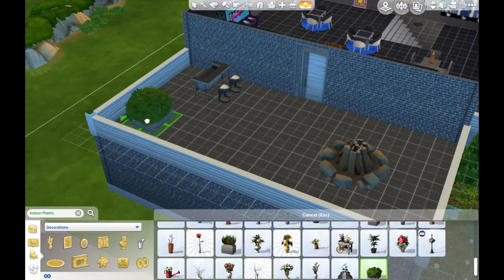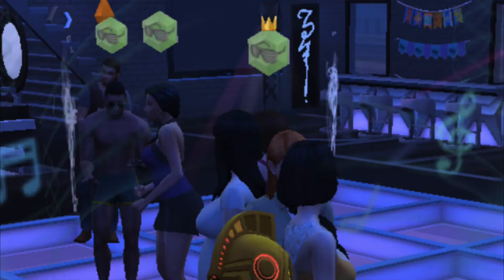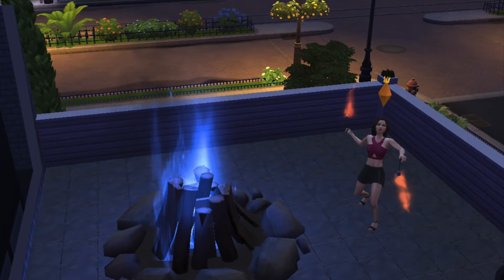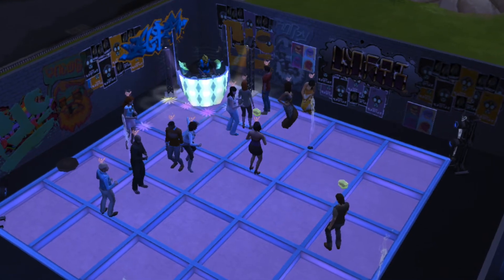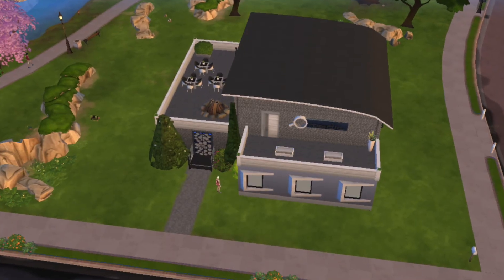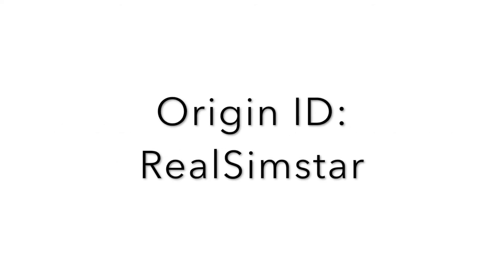I added a fire pit, which might sound random, but I love the new fire dance animation — it sounds scary but it's really cute. Here are a few pictures of the sims interacting on the lot: there's the fire dance, there's them on the dance floor, at the arcade — you can see Bella Goth there — and then shots from far away and closer up. Thank you so much for watching and see you guys next time!